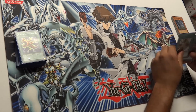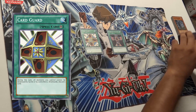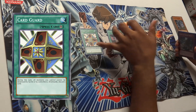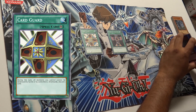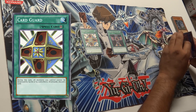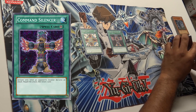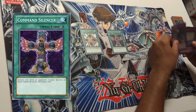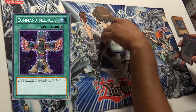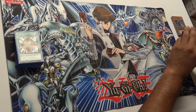Last for spells we have Card Guard and Command Silencer — two anime cards. Card Guard protects all your monsters from being destroyed by battle or card effects that turn at the cost of discarding a card. Command Silencer negates your opponent's attack and lets you draw a card. Neither of these cards targets, so they're a solid defensive set.